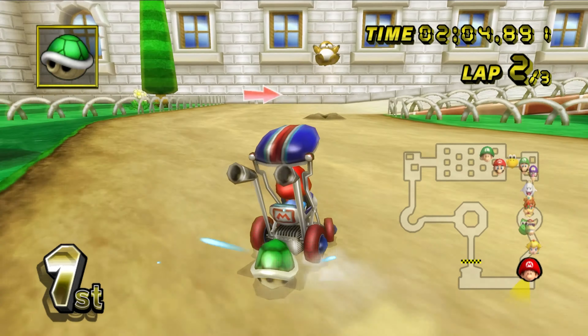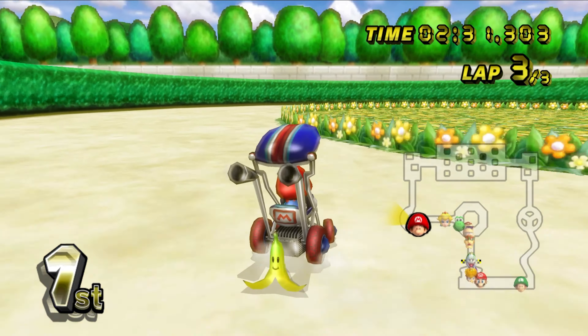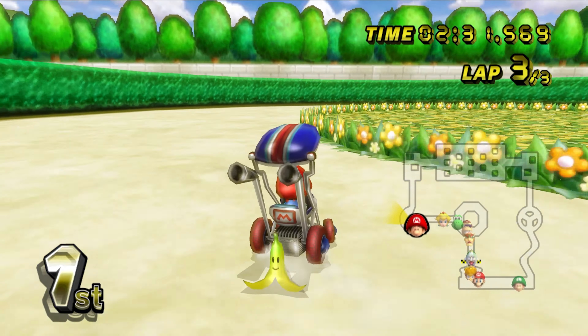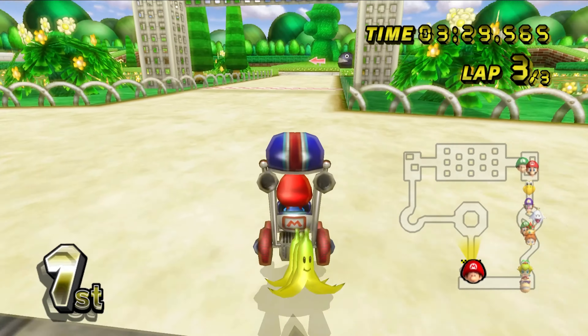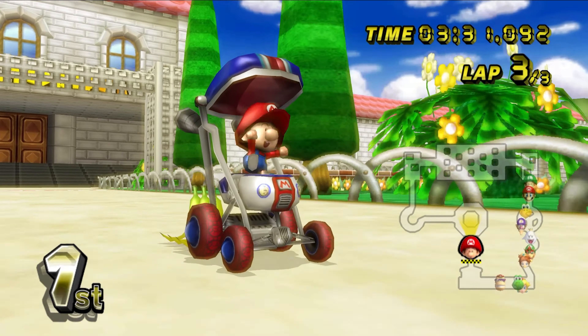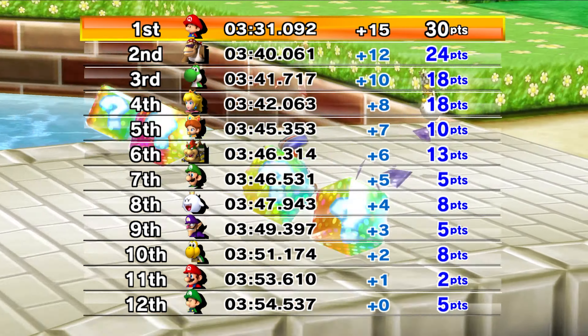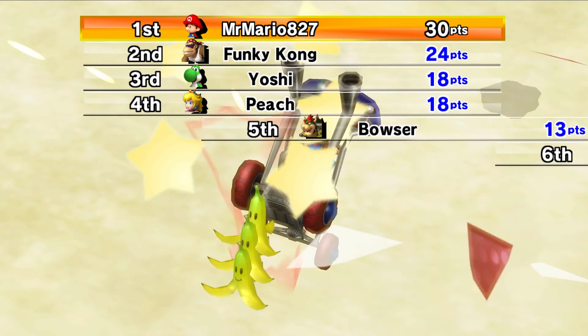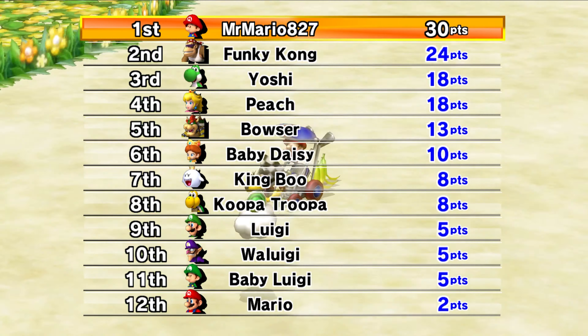On the last lap now — I threw the shell and actually hit someone, which is nice. There was a blue shell and a Blooper too. Overall not too bad, and we managed to come in first place for the second time in a row in this cup! There was a little bit of item madness here and there. I did run into a fake item box, but now let's move on to the next race.